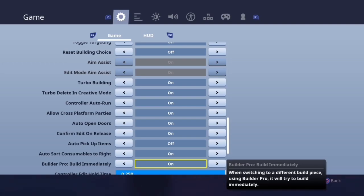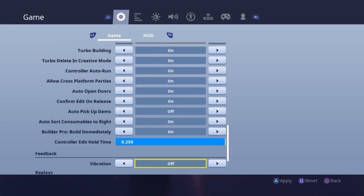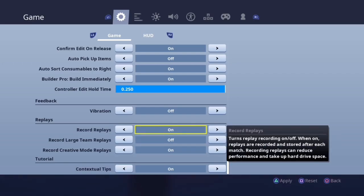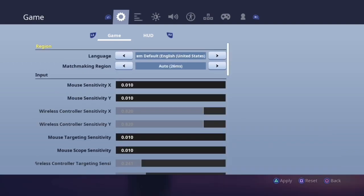Builder pro build immediately should be on — it places your building pieces quicker, and who wouldn't want that. Controller edit hold time should not matter as long as you have an edit key bind instead of the edit switch mode key bind. For vibration, it's personal preference, but to stay less distracted in an intense game like Fortnite I suggest you have it off. The remaining settings are also personal preference — I've heard having them off helps your frames, but mine don't drop anyway.